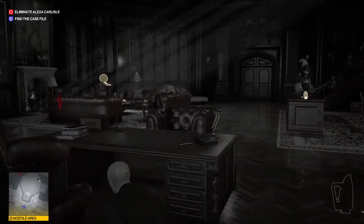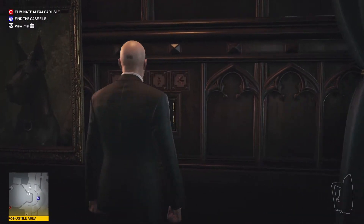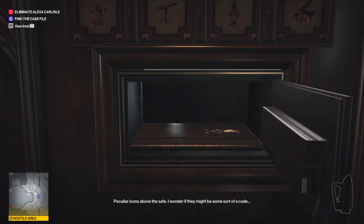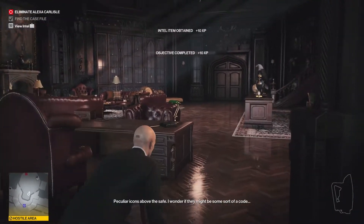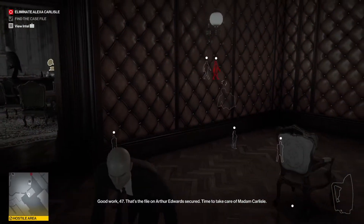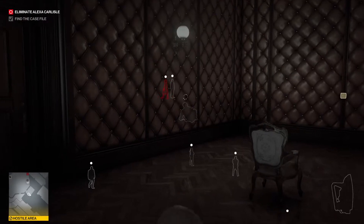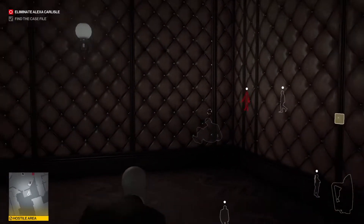All right, we're going to keep an eye on her. Now the code is 1-9-7-5. Peculiar icons above the safe — I wonder if they might be some sort of code. Maybe have a look around the office, 47. Good work 47, that's the file on Arthur Edwards secured. Time to take care of Madam Carlisle. Let's see if she comes in — nope, she's walking away. Okay.